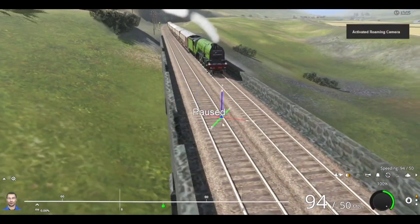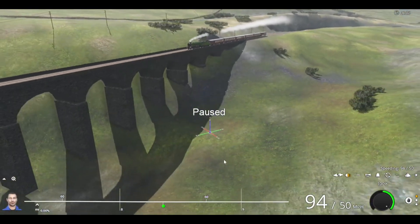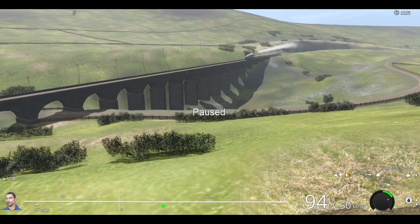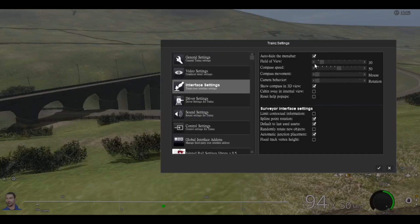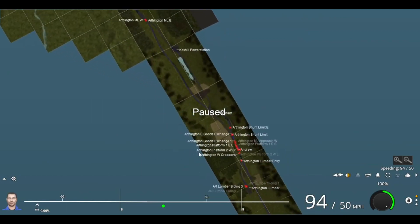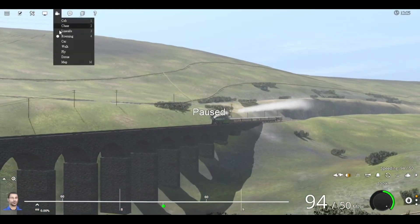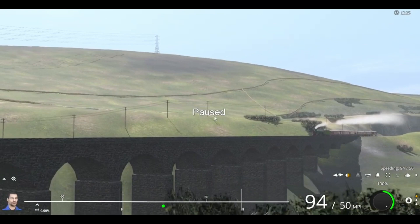We can actually pause — you can do that on Trainset mobile too, but on Trainset PC when you pause you can still play with the controls, press the horn, something like that. Let me take a good screenshot since we're fast approaching Armandale. We're very closely approaching Armandale — three, two, one — yes, absolutely perfect.